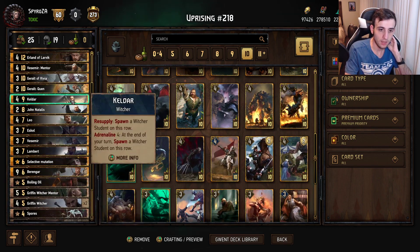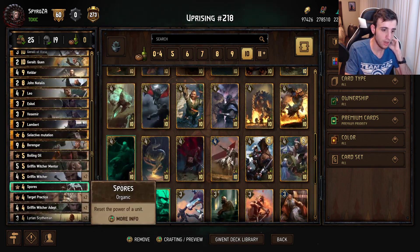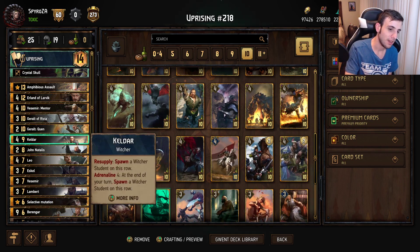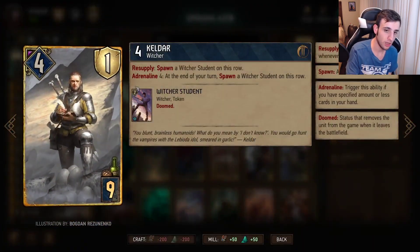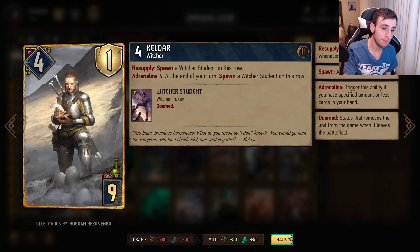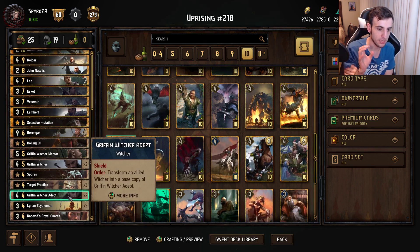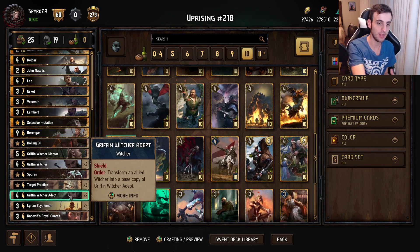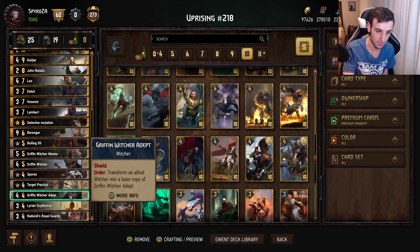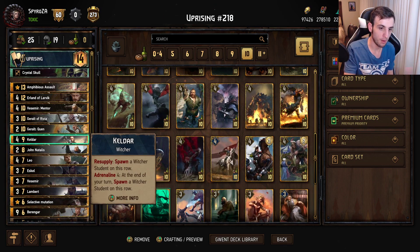We also play Kaldar, who spawns a Witcher Student on this row whenever you play a warfare card. Assault and Boiling Oil are both warfare cards. The Witcher Students are two-point tokens that are also Witchers, so they can be buffed by Vesemir and make excellent targets for the Griffin Witcher Adept. The Adept transforms an allied Witcher into a base copy of itself, creating a chain of shielded units that is very hard to remove.